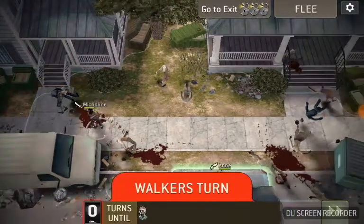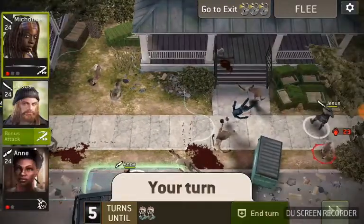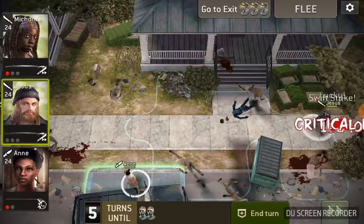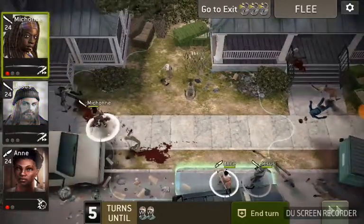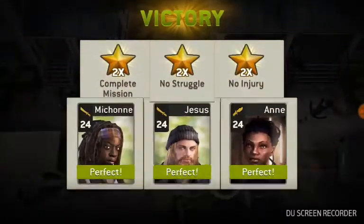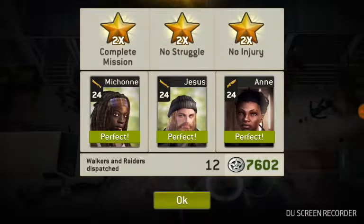Beautiful. And we'll go to the exit. Alright, so threat counter went to one. Notice we spawned over here by Jesus and we can run to the exit. So there you go — that is the mission. Six stars and melee teams, the way I like to do it.